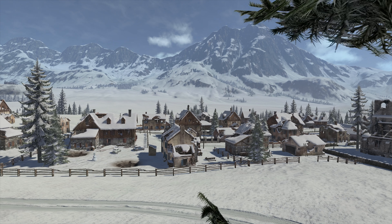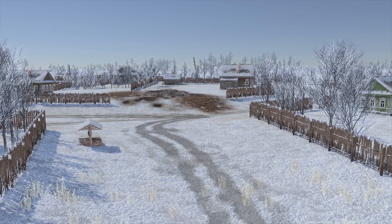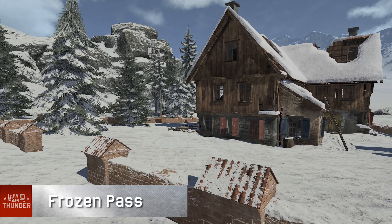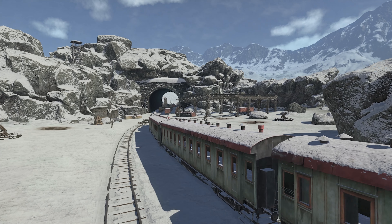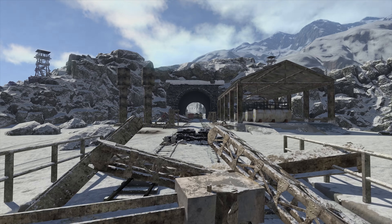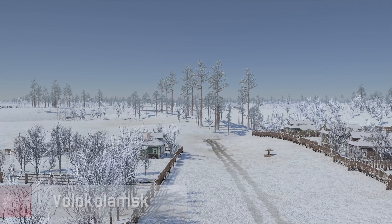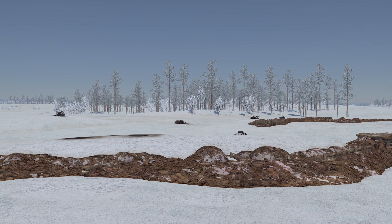Welcome to Frozen Pass in Volokholamsk — two entirely new snow-clad maps. Combat will now unfold amidst picturesque alpine landscapes. You will feel at home here whether you're a fan of urban battles or long-range sniper duels. The mostly flat map of Kolomsk depicts the typical rural countryside of Russia, dotted with fortifications.